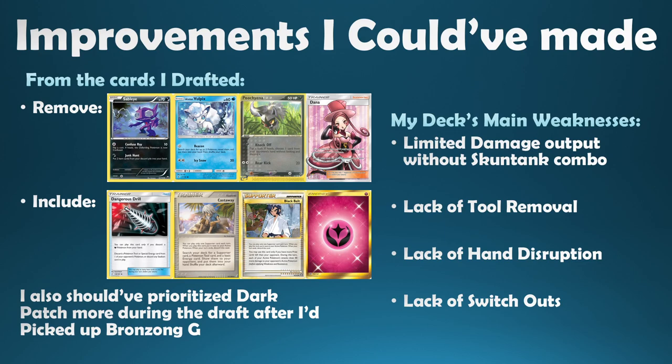Black Belt was also a card I should have considered. I understand why I didn't put it in because I'm normally trying to be high tempo and aggressive, but there were some scary SP Pokemon that I could never one-shot because Skuntank wasn't active to poison them. Black Belt would have been a nice get-out-of-jail-free option, especially with Staraptor. I also went in with no copies of Dangerous Drill — removing a Sableye and Poochiena would have let me fit it in while keeping the 2-2 Mightyena line and Weavile G.